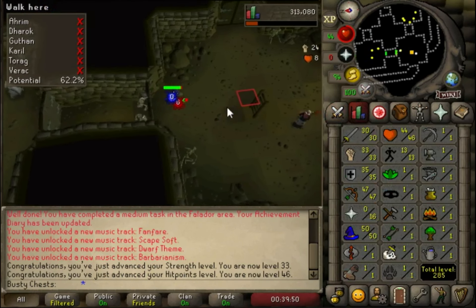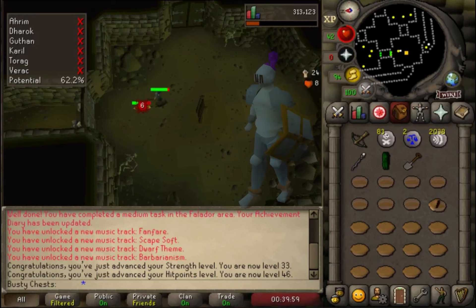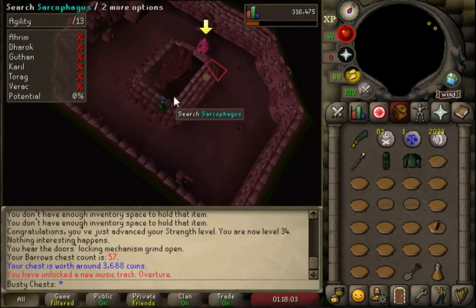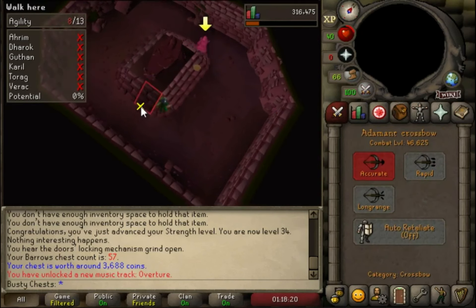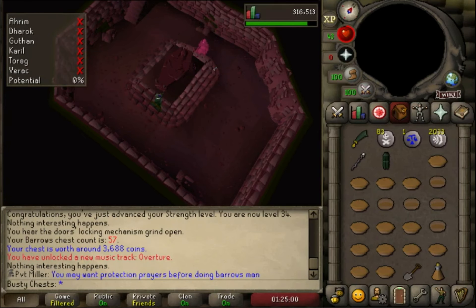There's the stats we're starting with. In this episode we're going to try to get up to 50 range, which gives us access to blue d'hide, and we're also going to try to get 40 defense so we can wear rune armor. I think that'll be a game changer — we'll finally have some decent tank gear and be able to wear a full set of blue d'hide, which will increase our range accuracy loads. It'll make these emerald bolt E's hit a lot more often. At the minute it's quite inaccurate and you only have a 55% chance if you roll a hit, so range accuracy is very important — at least with this method. Once we get up to mage it won't be as important.